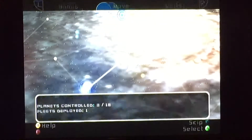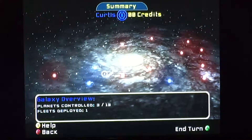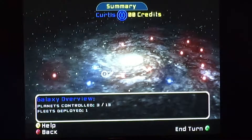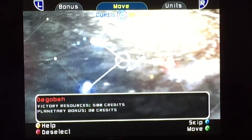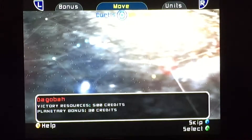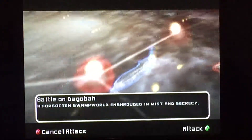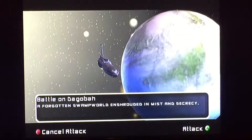Now we want to move there — it's a little star in between planets. I'll end my turn and then the Republic will move. They move there. I bet they're gonna move to wherever that other planet is. I'll move to Dagobah. Commencing Dagobah invasion — it's already controlled by the Republic, so I'm launching a ground invasion.